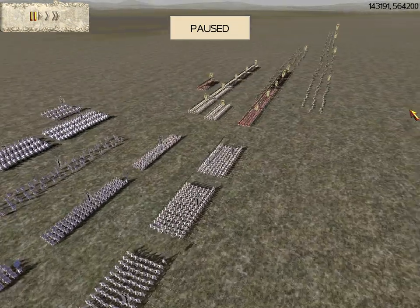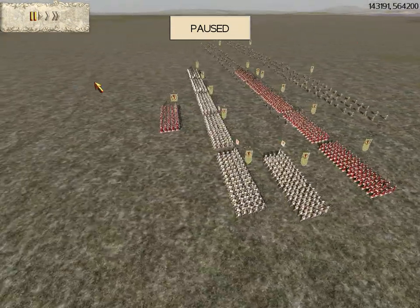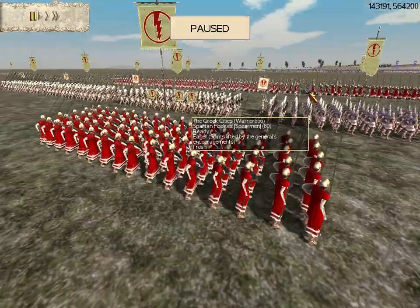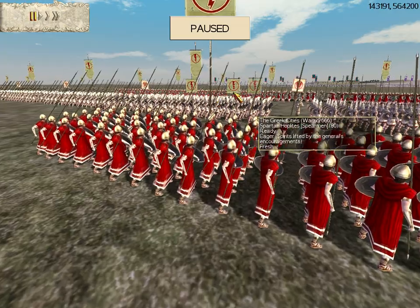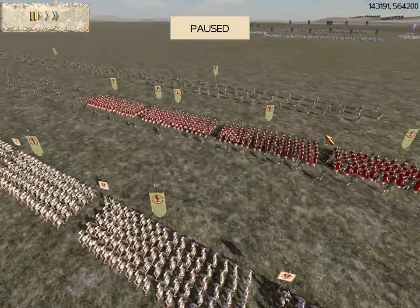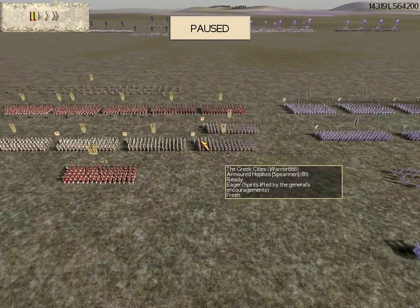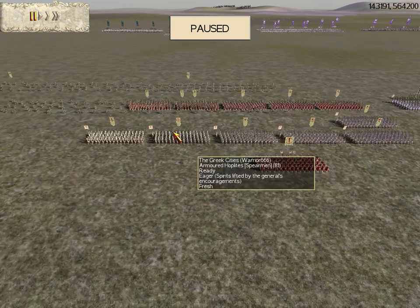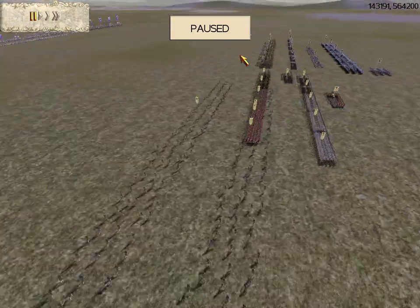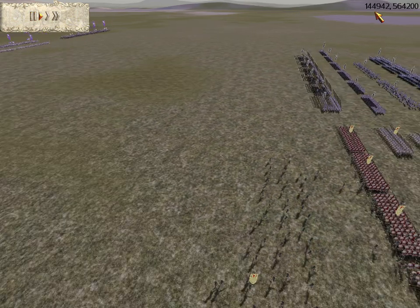Now the enemy facing off against my ally — just a quick breakdown. I think he has upgrades: one experience chevron, bronze attack, bronze defense. He has five Spartans besides his general unit, six armored hoplites with no experience, and six green archers with no experience. Let me get this battle going again.